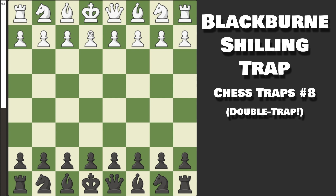Hello everyone, and welcome to episode 8 of Chess Opening Traps. In today's episode I have two traps for you, namely the Blackburn Shilling Gambit Trap, as well as its lesser known sister trap, the Fritz Trap.